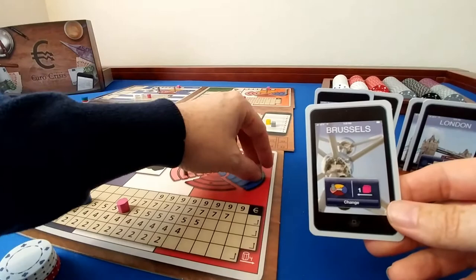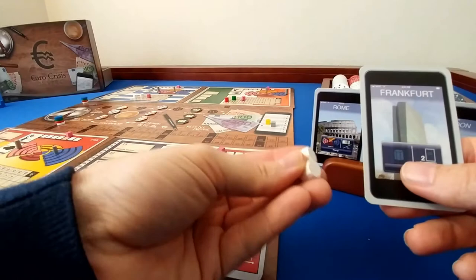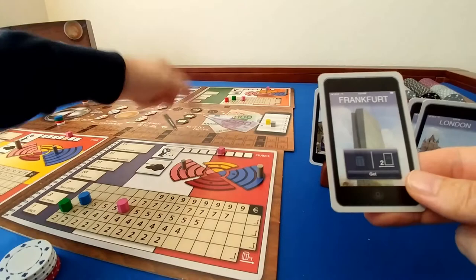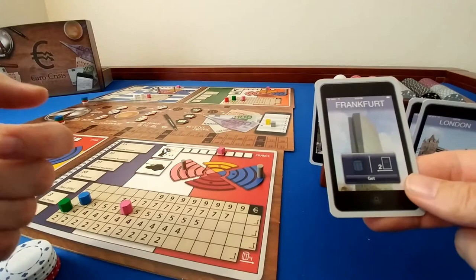The Frankfurt card lets you buy additional investment markers. Each new marker costs two income — so spending eight income off the track gives you four new markers to invest in countries, which raises your income again and creates larger payouts you can use to buy weapons and gold or win tiebreakers.